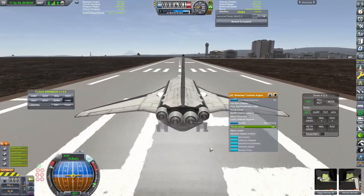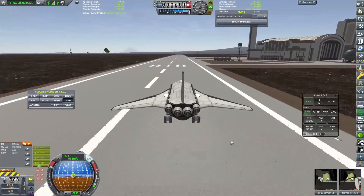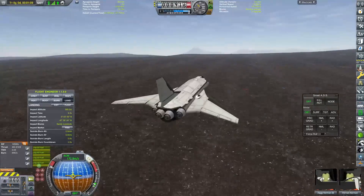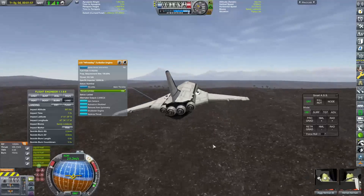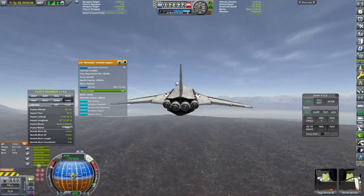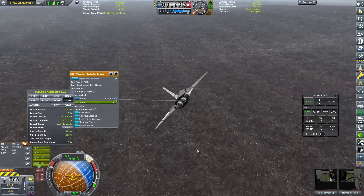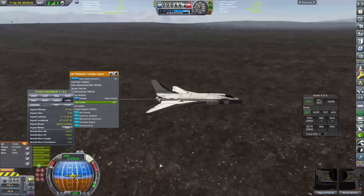We've designed our first plane. As you can see, there are no chemical rockets — no engines that will get us space-bound. We are just testing aerodynamics out to begin with. I did want to play around with the OPT mod, which is a new mod I've downloaded and installed for this series because it gives you futuristic-looking space plane parts that look really awesome — incredibly well put together. I've been having a lot of fun messing around with planes.